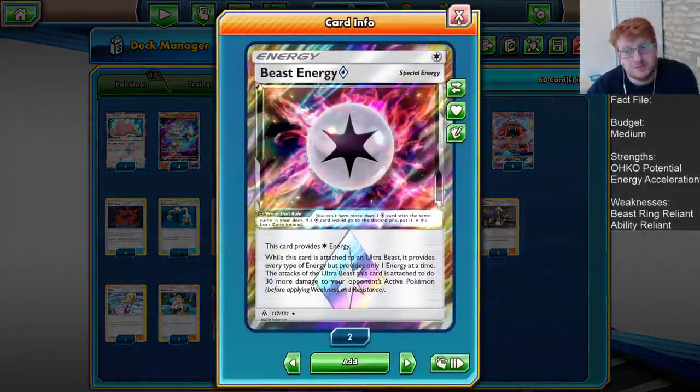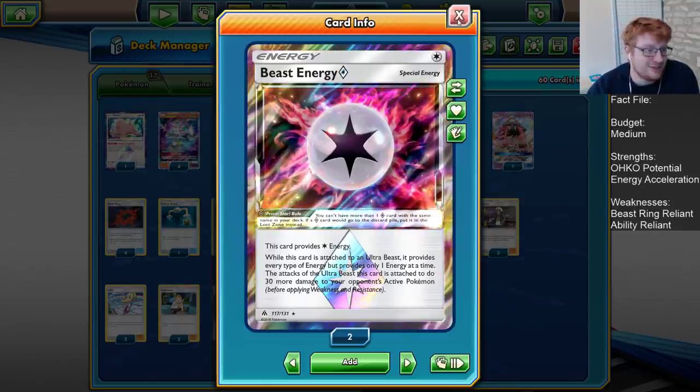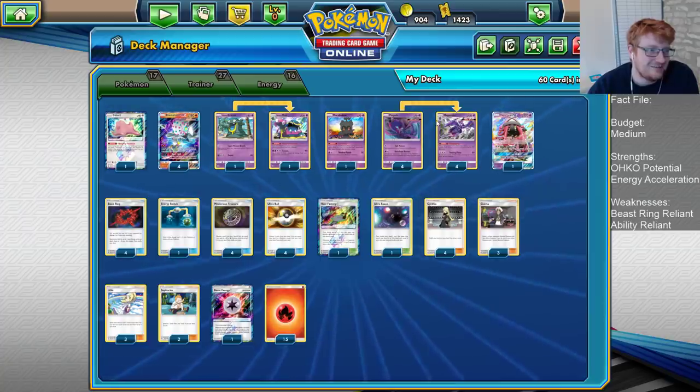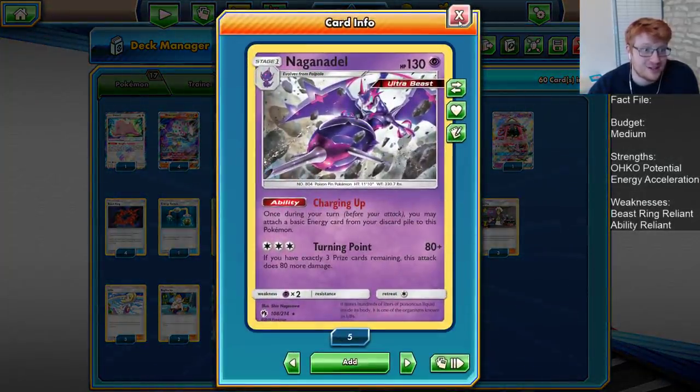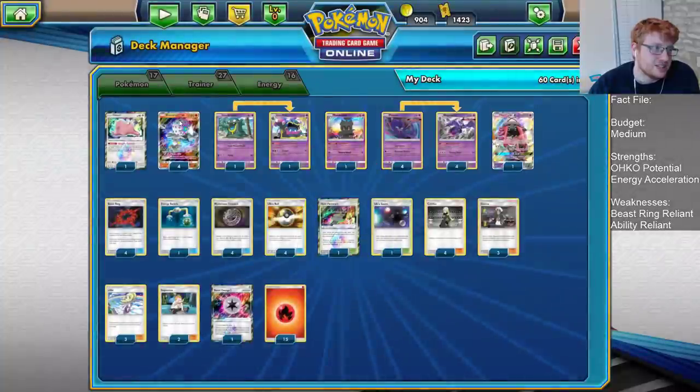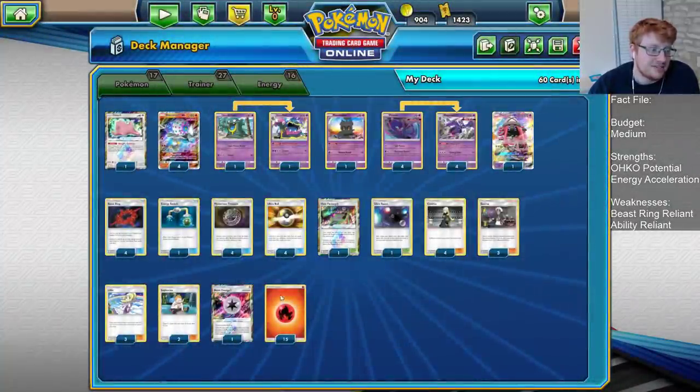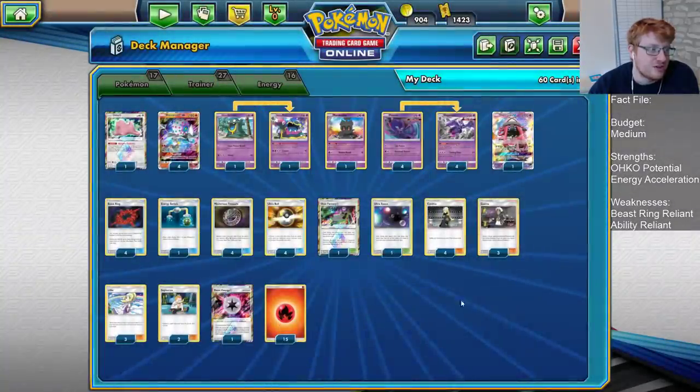One Beast Energy — still bugged on PTCGO, but busted in real life for damage buffing. Great on the Naga for knocking out GXs or knocking out Zapdos. Good on the Blacephalon as well for saving you an extra energy here and there. And then 15 Fires to round out the deck.